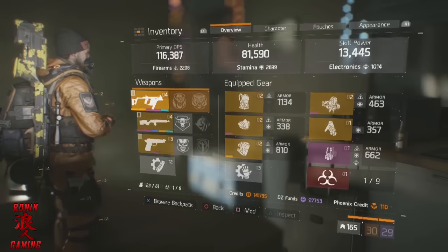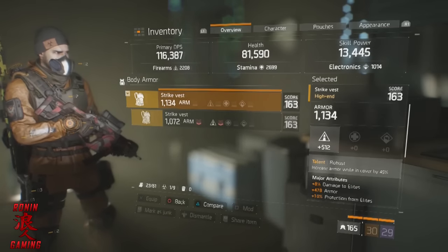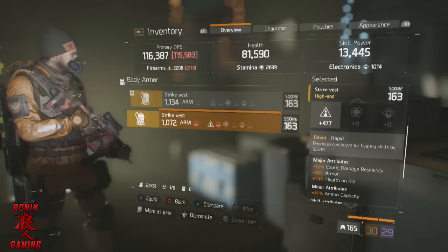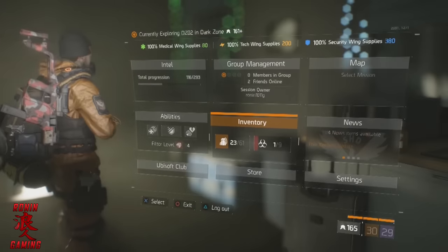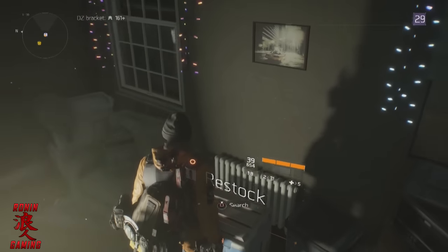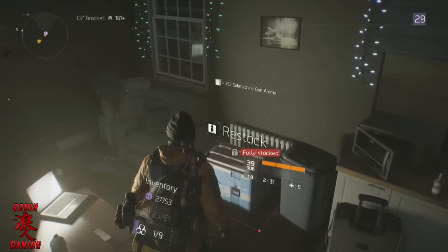What I'm gonna do is I have one piece of gear that I keep that I'm not using. But what it does is — if you look down here — it gives me plus 41 ammo capacity. So I'll switch to that. This is how you do the exploit: you equip the gear with the higher ammo capacity, then you go restock again. And you can see that it pumped it up to 906 now.